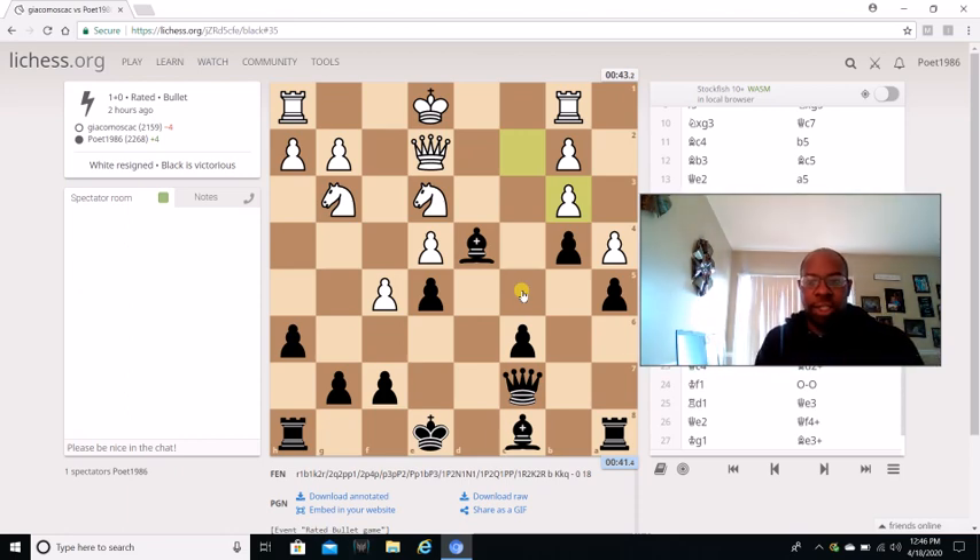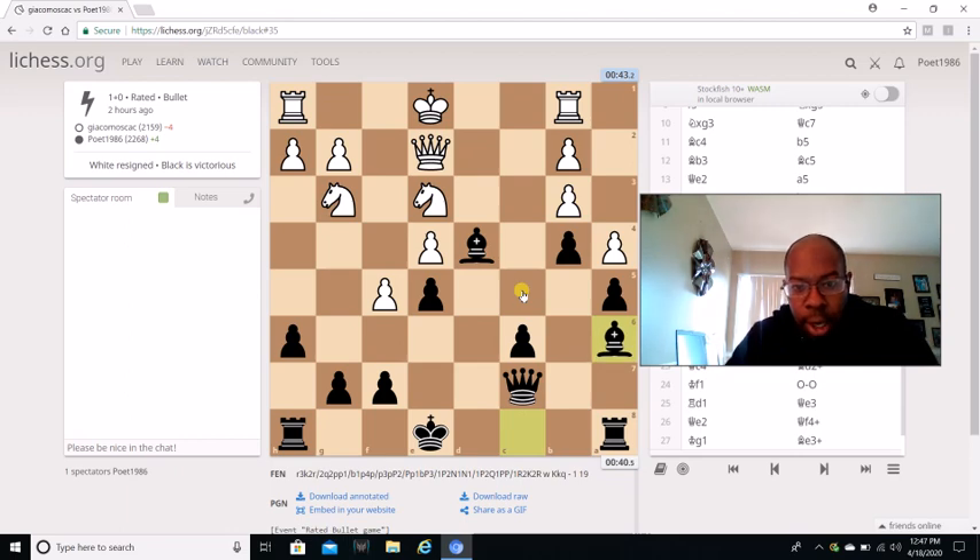Now I want y'all to figure out — what is the best move for Black here? Pause the video and figure it out for yourself. I want y'all to really understand moves and positions.